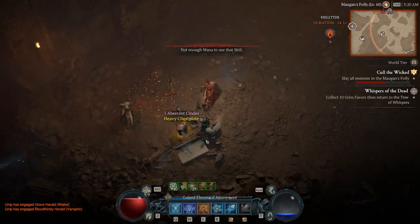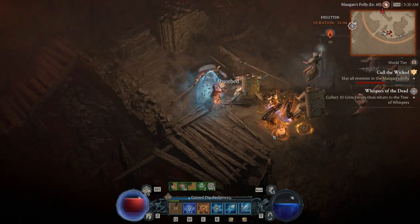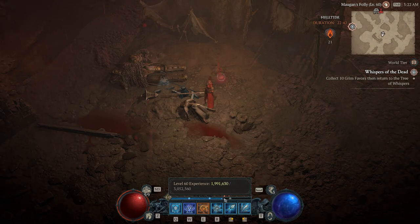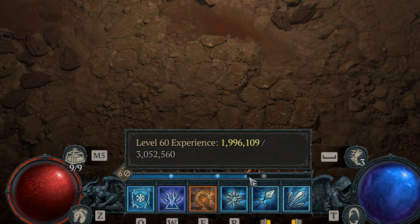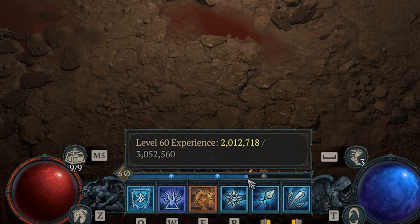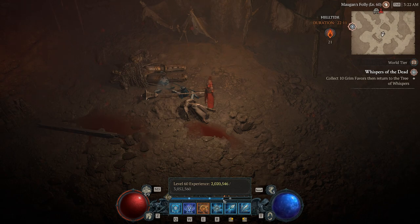There's another portion to this farm: for some reason, you earn AFK XP just by being in the Helltide zone. I'm not sure if it's dependent on nearby players or something else in the area. I tried to find players around me, couldn't find any, and was still gaining XP — my XP bar was going up even though I wasn't attacking any mobs. So my recommendation is: if the Helltide zone is up and you want to AFK farm, plant your character somewhere populated in the zone.